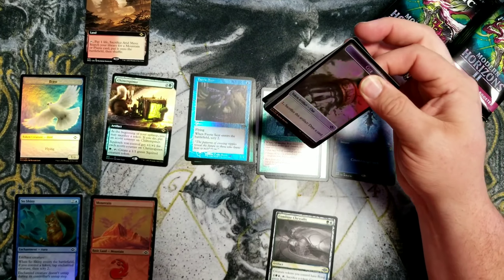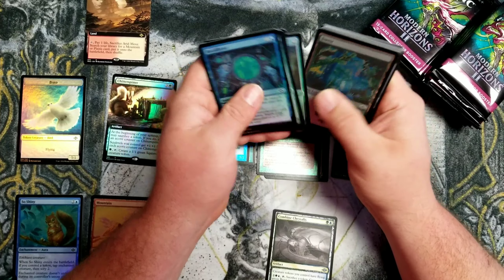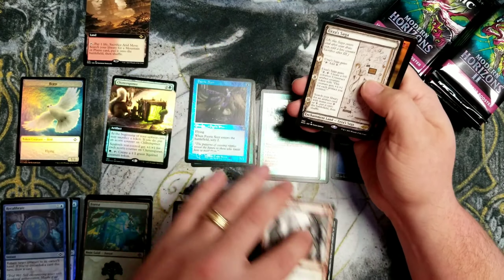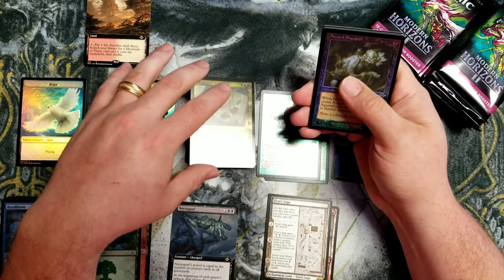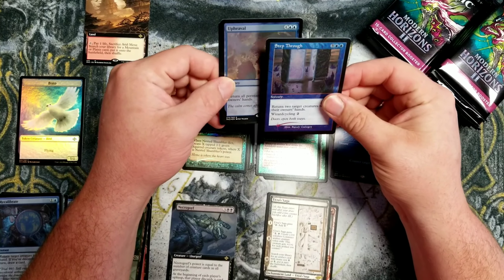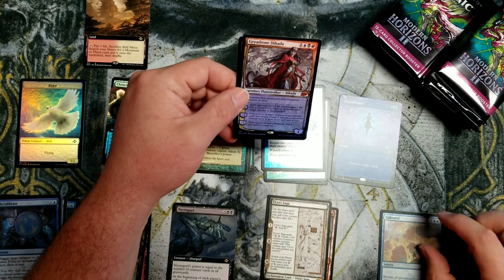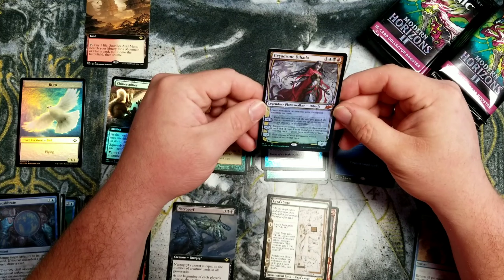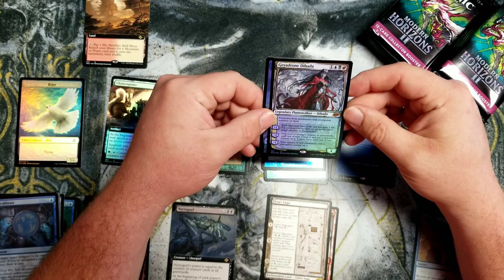Only one sketch card in that pack. I'm okay with that, actually. Forest Etched. Extended Art Necrogoi. Faith of Salvaging. Urza Saga sketch. Nice. Ingenious Infiltrator Foil Retro. Nisted Shambler Foil Retro. Step Through Etched. Upheaval Etched. Gaiadron Dehada — I guess I'm saying that right, I don't know — but that's a foil sketch.